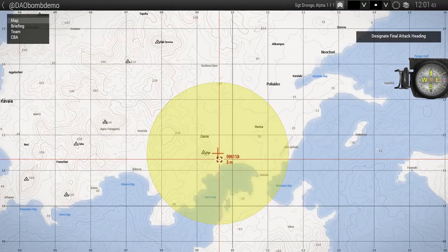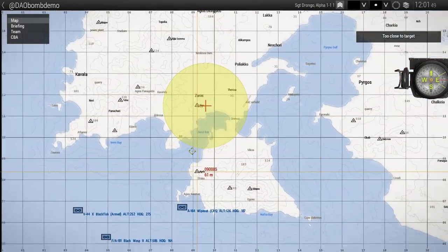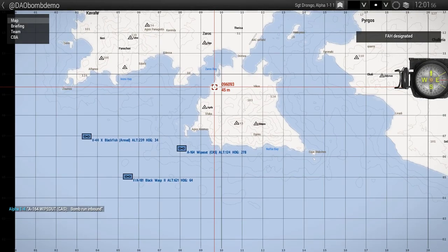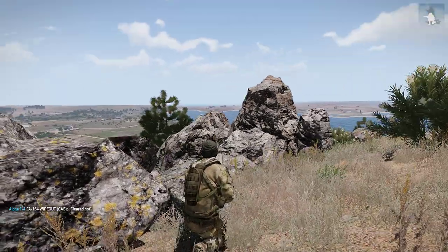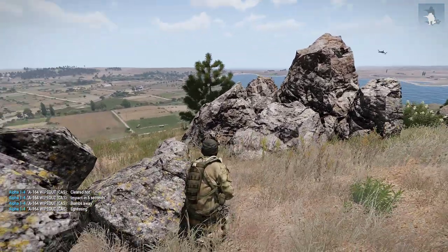Next, we have to designate the final attack heading, which is basically the angle where he starts his run from. If we click inside this yellow circle we can't do it, but let's say about here will be good. We can see that he's turning around — and we got the cleared hot message, which means he's passed the final attack heading. Bombs away.